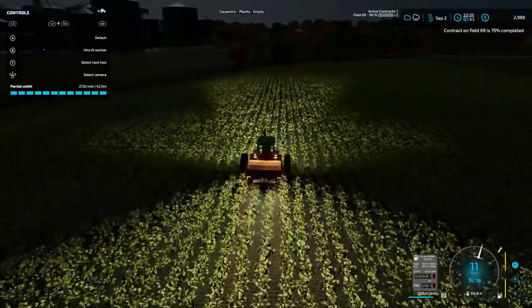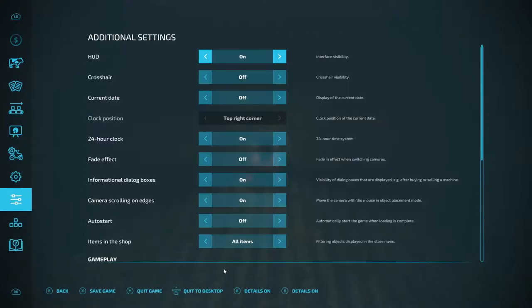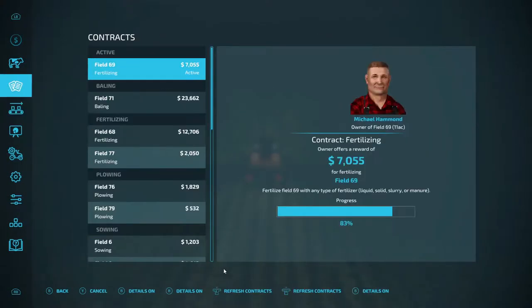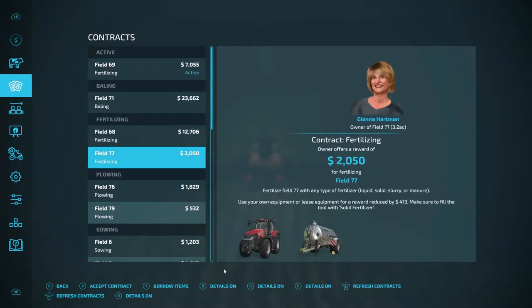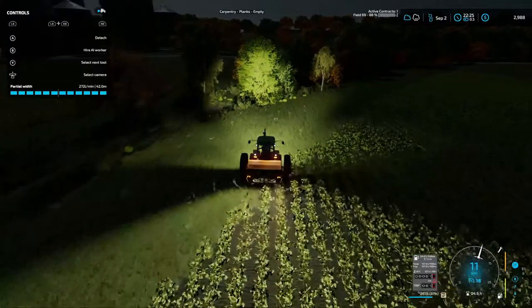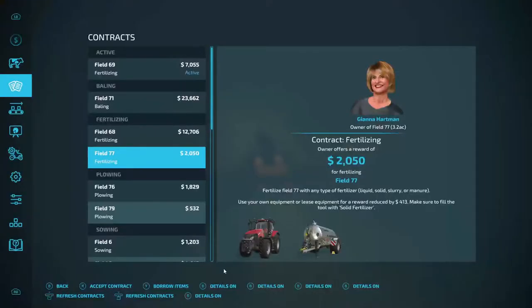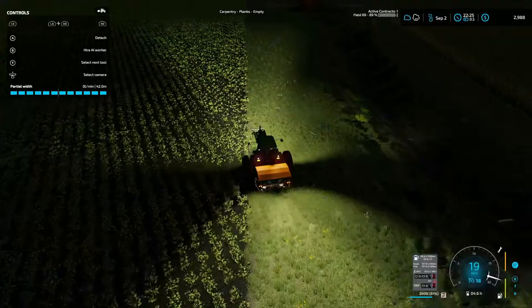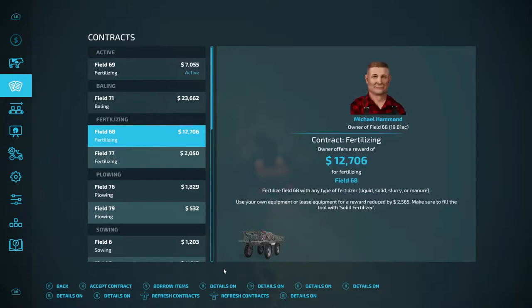75% completed — trying to get this done before the rain. I don't know if there are any more contracts. We still got two more fertilizers and two more plowings. I don't know if we can get them done before the rain. Field 68, I'm going to go ahead and do that — might do 77 as well.